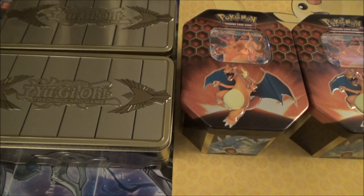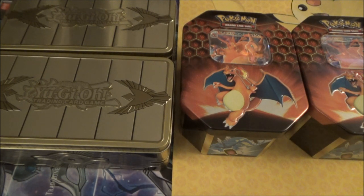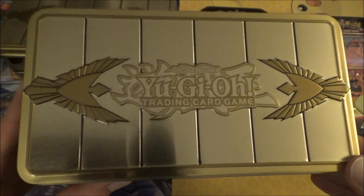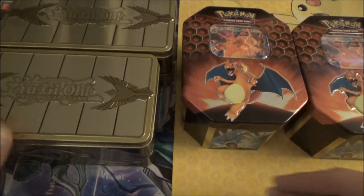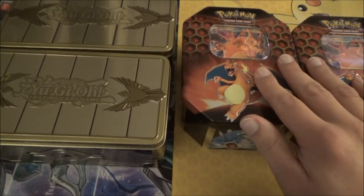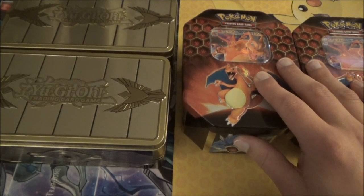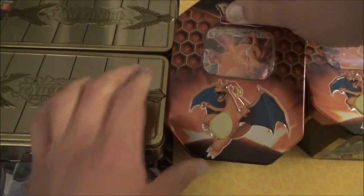What's up everybody? It's me, DB, and tonight we have another bout between two of the biggest TCG gaming industries of all time. On my left, we have the challenger — the Yu-Gi-Oh TCG 2019 Gold Sarcophagus Tin. We have two of them, and they'll be facing off against the reigning, defending champion, the Pokémon TCG Hidden Fates Charizard.